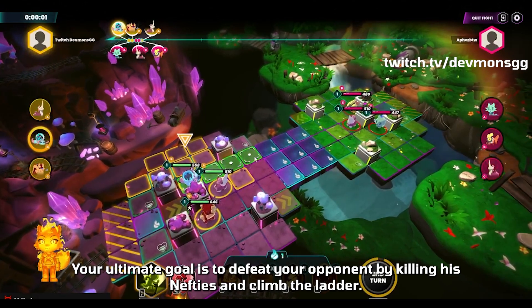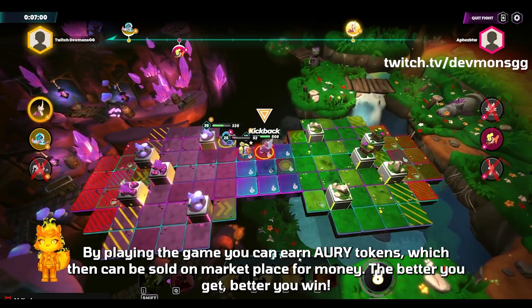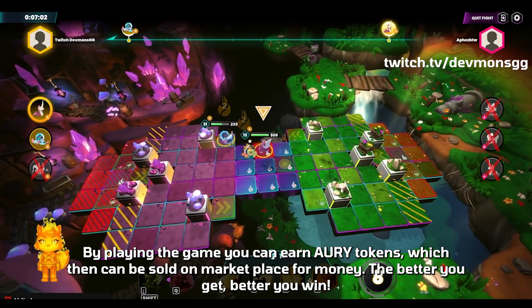Your ultimate goal is to defeat your opponent by killing his Neftys and climb the ladder. By playing the game, you can earn Aurori tokens, which can then be sold on the Marketplace for money.